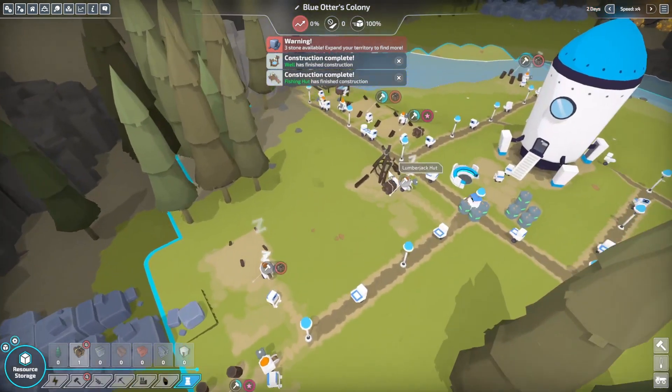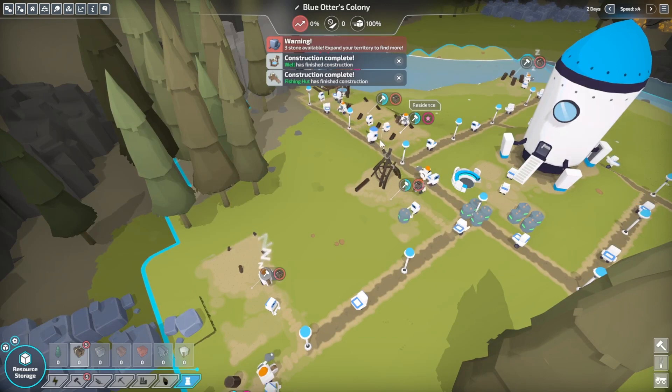There's our fishing hut. Little fisher-bots going through. Where's our fisher-bot name? Elise — nice.